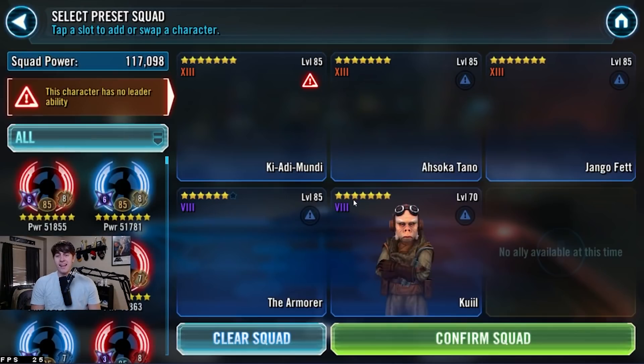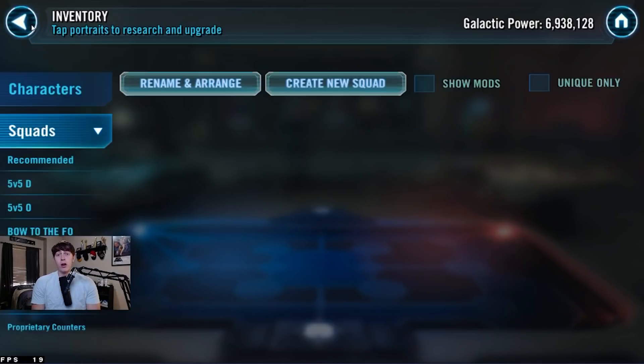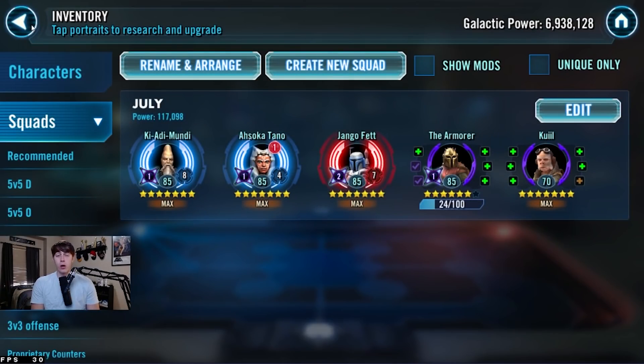So those are five of the hottest Zetas right now in a lot of different aspects of the game. I didn't cover raids, but these are the ones I'd consider hottest for arenas, GACs, and TWs. From Ki-Adi-Mundi all the way down to Kuiil, these are my favorite five Zetas right now. I don't have Kuiil yet, but I'm going to work on him alongside Commander Ahsoka next month. If you guys liked these five or didn't, let me know in the comments, and if you have other video ideas, let me know. Give it a like, share it around, and sub if you haven't yet.